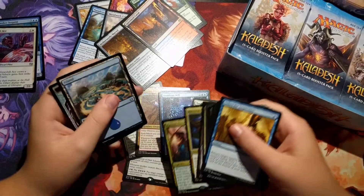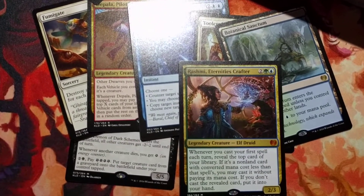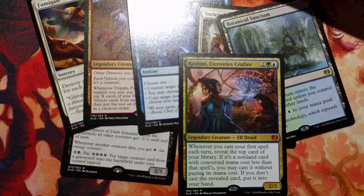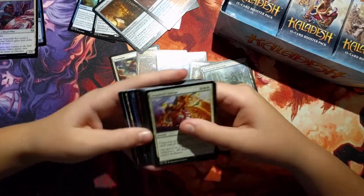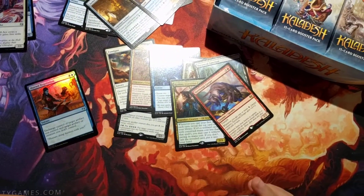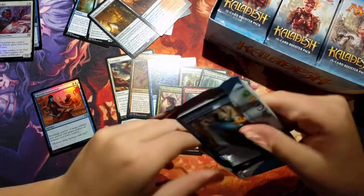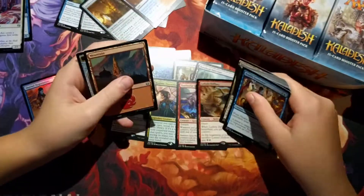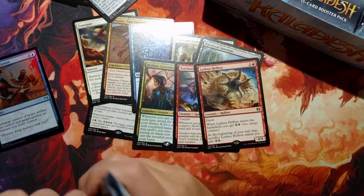A mythic — Rashmi, Eternity's Crafter. Shrewd Negotiation as a foil and a Territorial Gorger. I really wish this wasn't a rare — it's just so rare. Even if you can pump it twice and make it a 6/6 trampler, it's still not great; it's only for one turn and you have to put a lot of work into it. Next is a Last Minute, which is a good red energy rare.